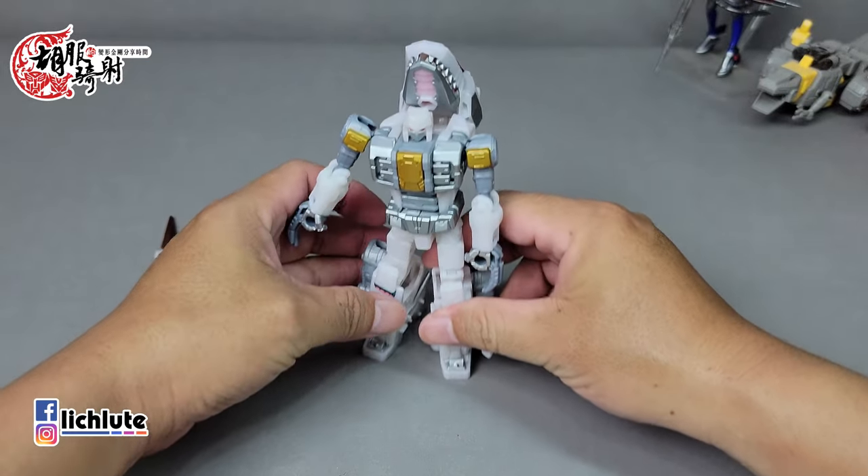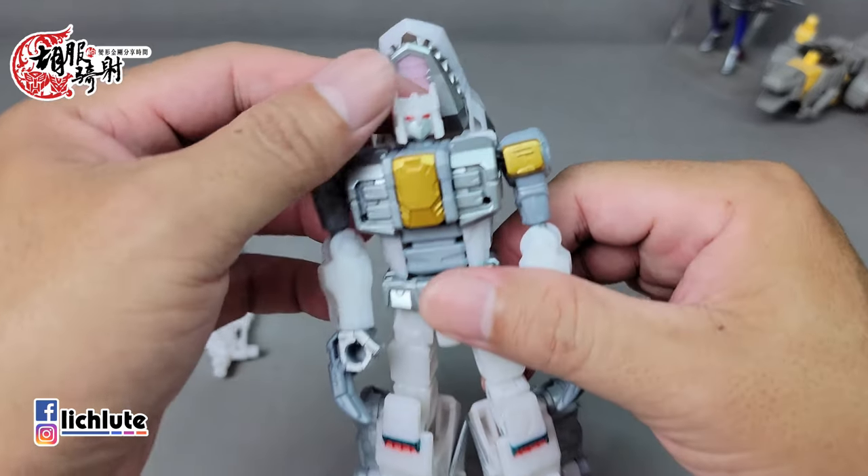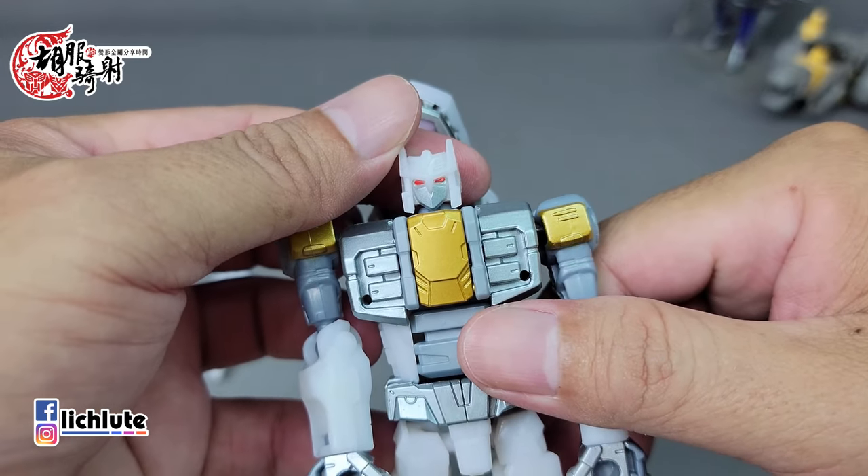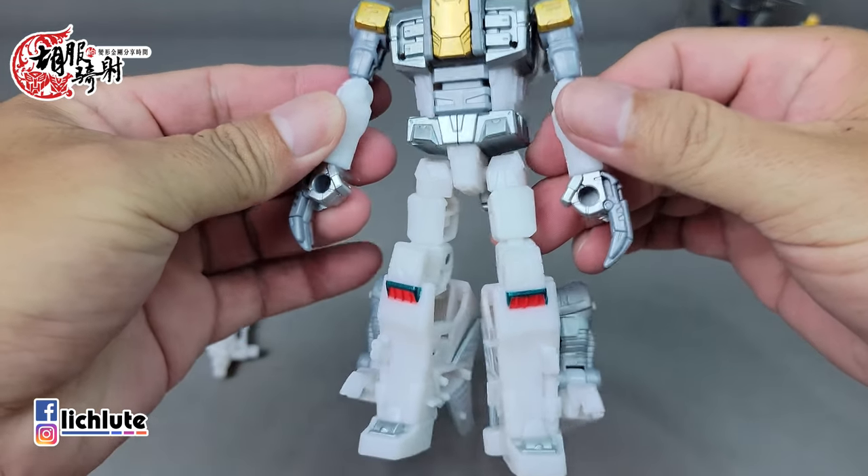这里有两个凸根，把它扣上去就完成了这个家伙的变形。基本上还是比较有松垮的感觉，这个球关感觉非常不牢靠，后方的插槽感觉也不是非常稳。包括这一块部件中间是没有打锚钉的，在变形过程中掉落可能也是常有的事情。这个头有点意思，有点像狂派的标志。